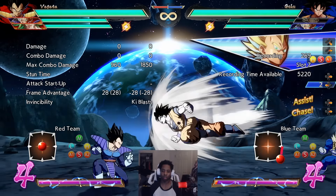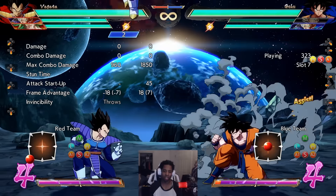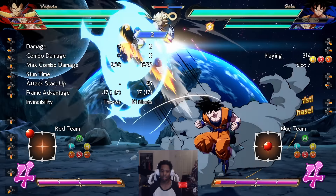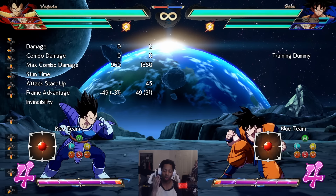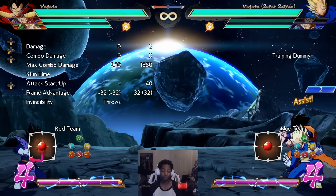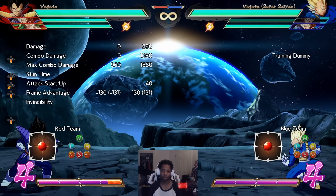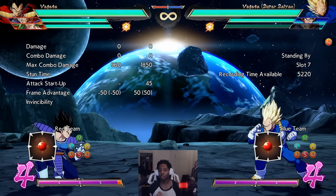For instance, here we have base Goku with SSA Vegeta's C assist — we're ready to super dash and call his anti-air assist. As you can see, there's not really that much frame advantage when you block it on the ground, but if you block it in the air there will be significantly more. You have enough time to do mix-up, go for a crossup, and it will always drag them to the ground. Similarly, beams in C assist — the beam will hit-confirm for you, so if the beam hits you can run up and get a combo. On block you have a significant amount of blockstun, making it really easy to set up mix-ups.